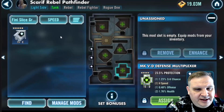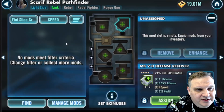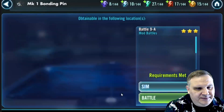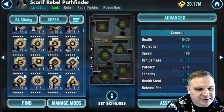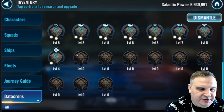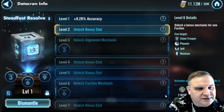We're down to the last couple of mods — things aren't working out. Here's a crit avoidance arrow that would be nice if it worked out; we need a few more of those somewhere, but it didn't work out. We get into the blue and green and we're just done — the slicing materials are completely gone. Purple and gold, same thing; there's really nothing we can do. We're completely broke on slicing materials.